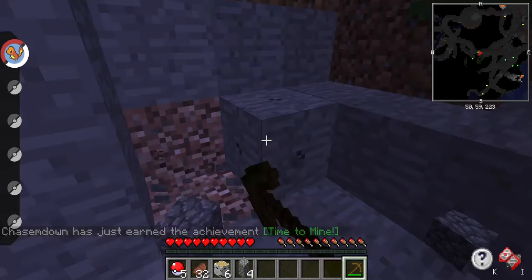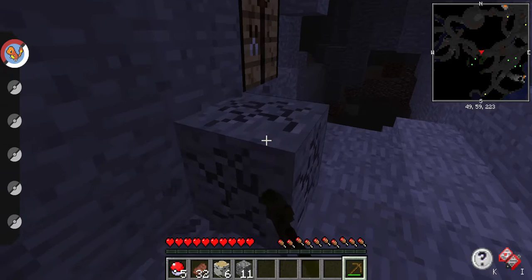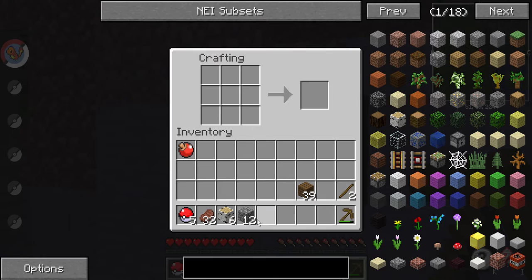I feel like we should try looking for diamond first — not a spawner, sorry — diamond first, so that way I can make a healer. I'm going to turn off auto jump, that auto jump just bugs me. Control, auto jump off. There we go, that's better — I can just run into things so much better now.